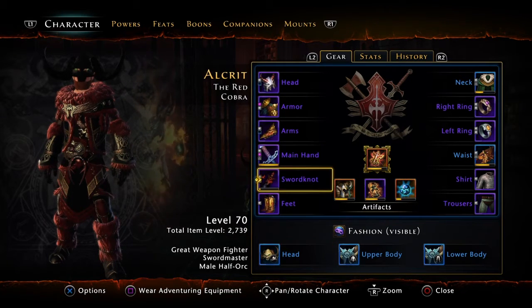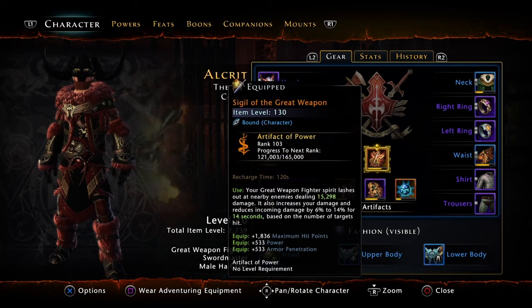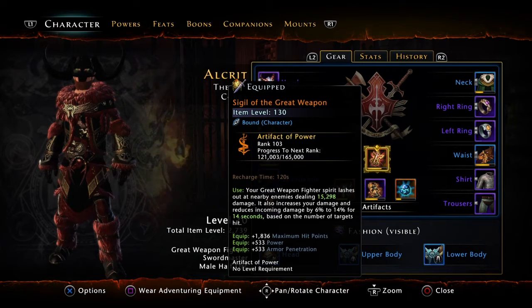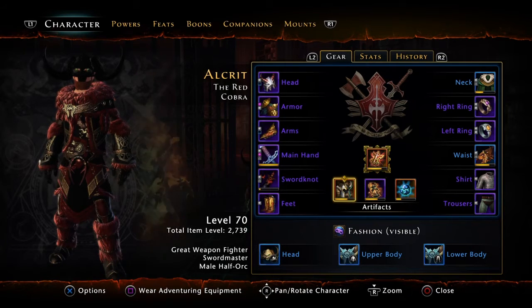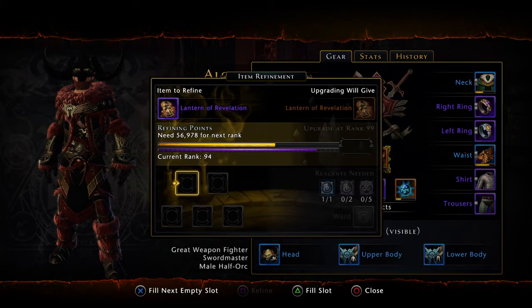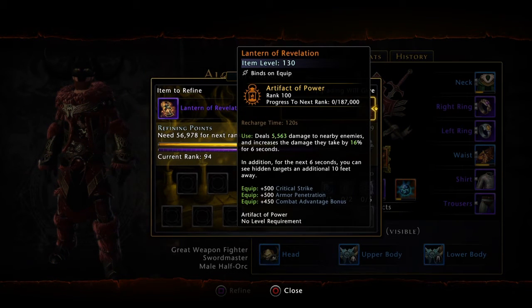As far as artifacts go, I'm running with the great weapon fighter artifact. I like it because you get to do the little jumping and coming down on top of enemies, slashing and so on. I also have the helm - I think I'm going to switch this out for something else, but that's what I have right now. I'm leveling it up and I almost have it to legendary.